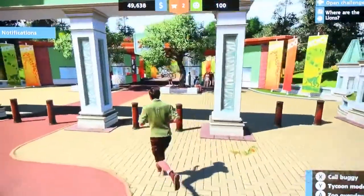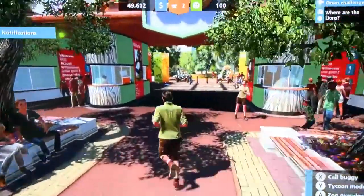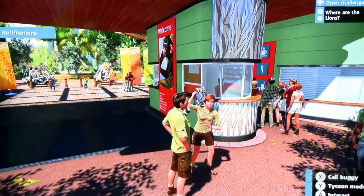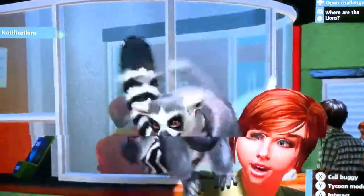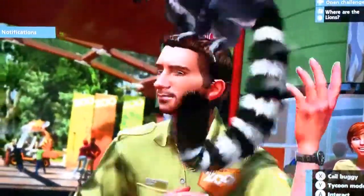If we go back to the start point, you'll see here we have the entrance to the zoo. We have these guys called educators going around. I've just chosen a default zookeeper, but you can have any number of those. You can sort of edit your avatar. We're also using as many excuses as we can to get up close with the animals.